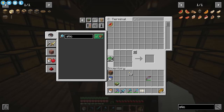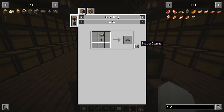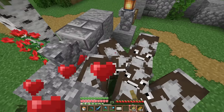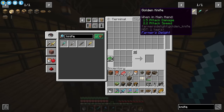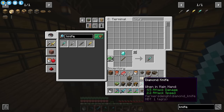We can use this slicer, which is from an add-on for create called the Slice and Dice mod, and this will automatically slice vegetables. But I have to wonder - will the slicer also slice the raw beef into beef patties that we need for hamburgers? I forgot we're gonna have to give the slicer some knives, so let's make a couple of diamond ones really quick.